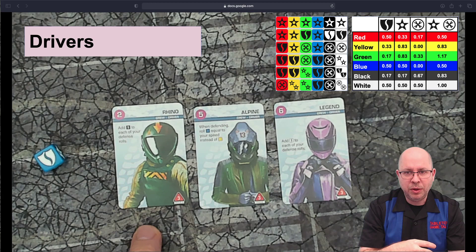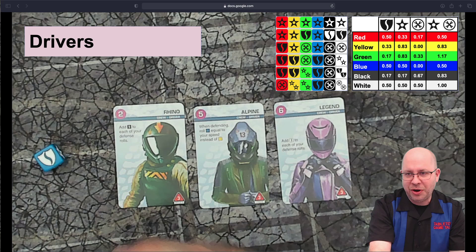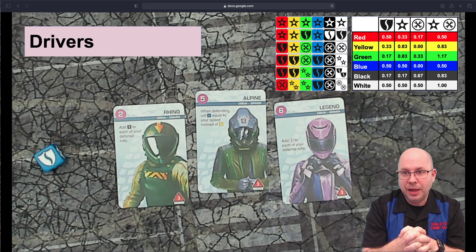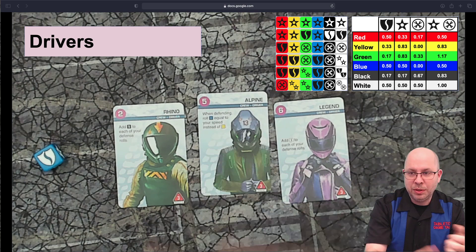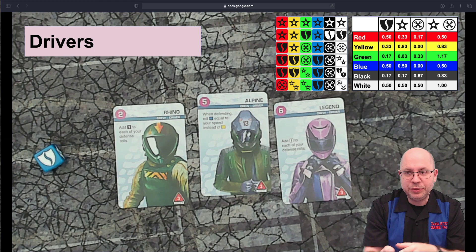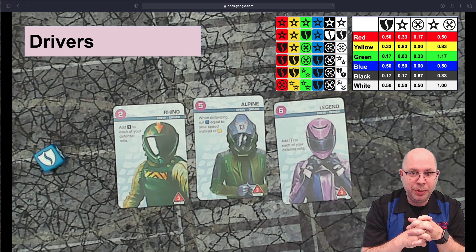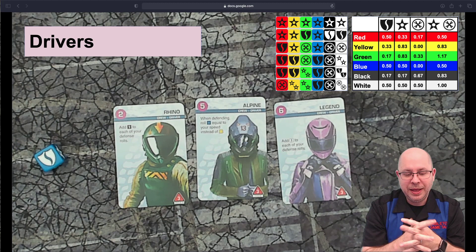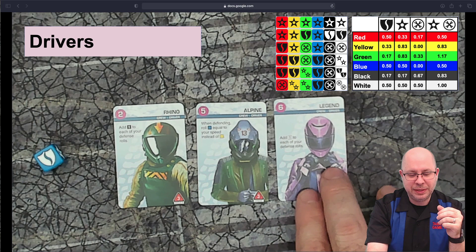At three points, Alpine lets you roll blue dice equal to your speed instead of yellow dice when defending. This card is amazing — yellow dice give a shield about a third of the time, but blue dice give a shield half the time. If you're going speed five, you're rolling five dice each with a 50% shield chance. However, at five points, it won't appear in low-point games, and there are many things to spend five points on in higher-point games.